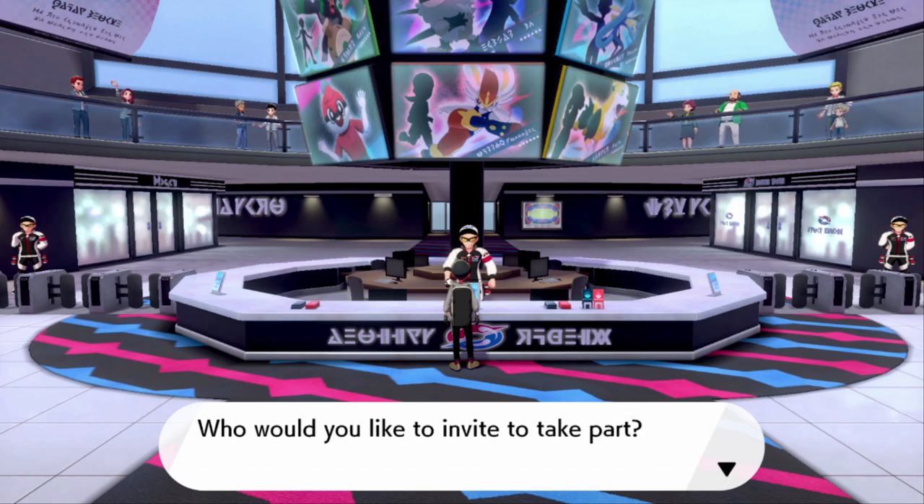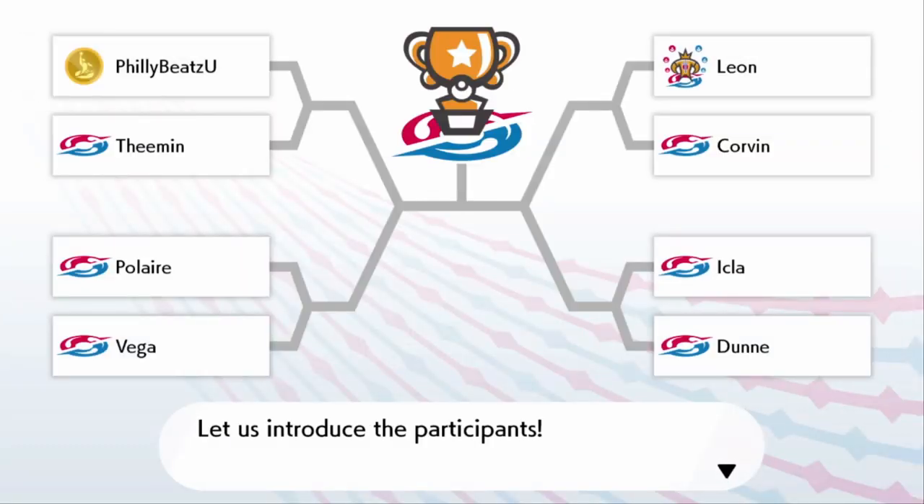He'll ask who you'd like to invite — it could be Leon, it could be anyone — and you're going to go through this whole entire tournament. You fight three battles: round one, round two, and then you fight the champion. Once you beat the champion, the Pokéball guy comes up to you.